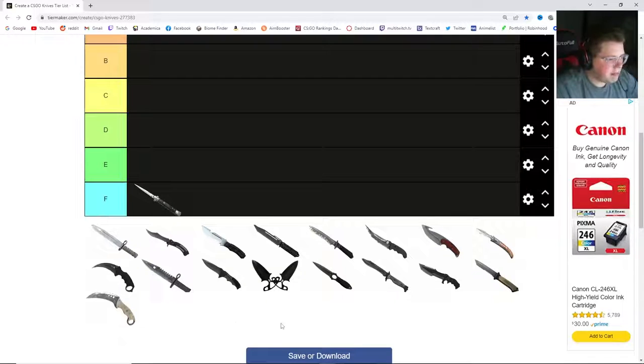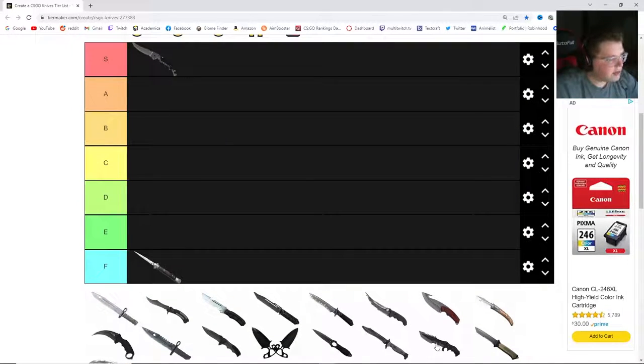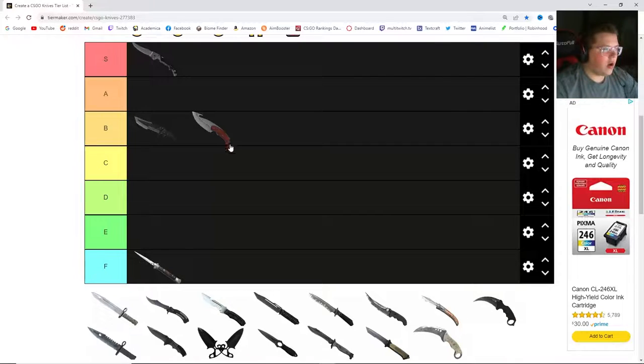Let's bring some mid-tier. I'm going to put the Huntsman knife at B. I mean, that's fair — my heart says A, but I've got to save A for some of the better ones. Now this might make quite a few people angry: I'm going to also put the Gut Knife at B. I think a lot of people would have it much, much lower. I'm actually a fan of the Gut Knife — I think it has a very large surface area that can show a lot of pattern. I think it's nice, personally.